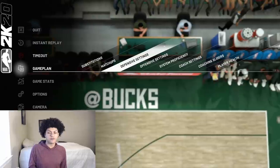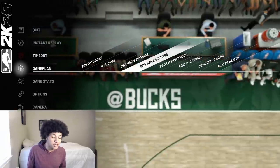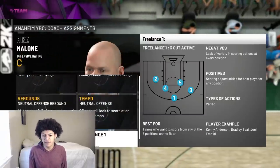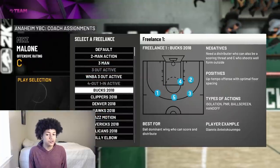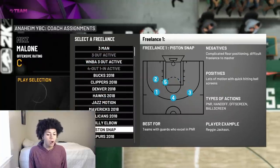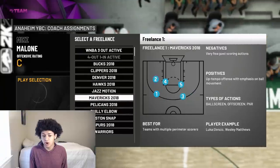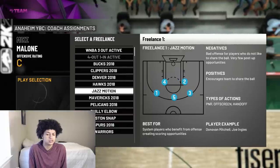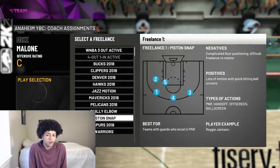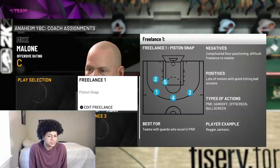Now I'll cover the best offensive and defensive settings for MyTeam. For offensive settings, there's really just one setting you should change: your freelance. I recommend using either the Bucks 2018 or Piston Snap freelance — those two are the best to use in MyTeam. It doesn't matter which one you use; I run both depending on who I play against, though I usually run Piston Snap.